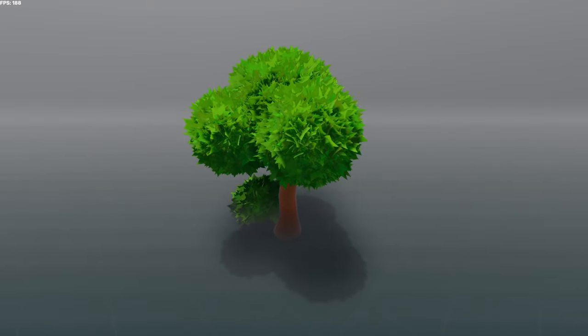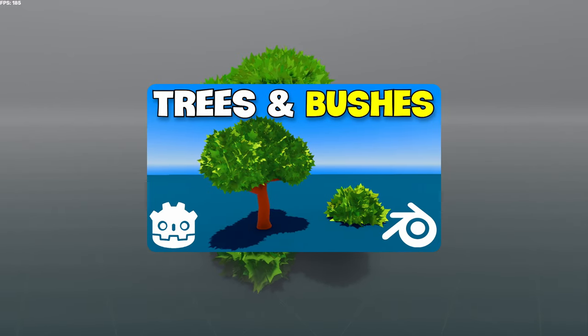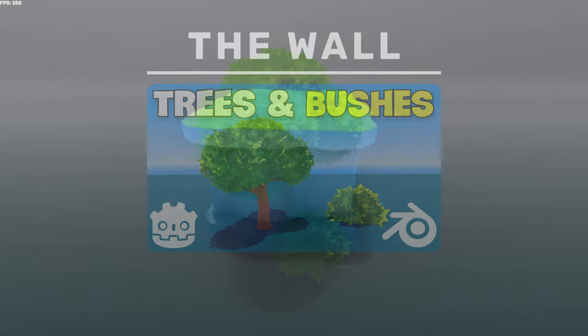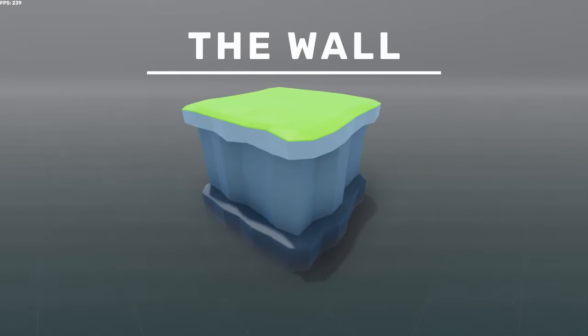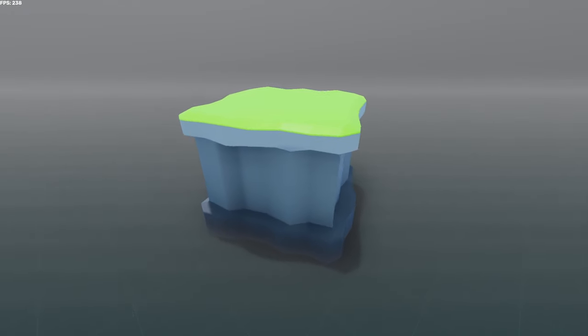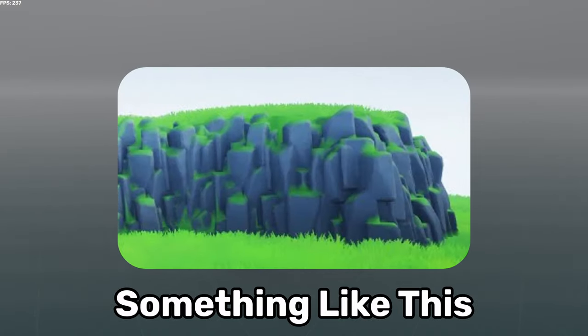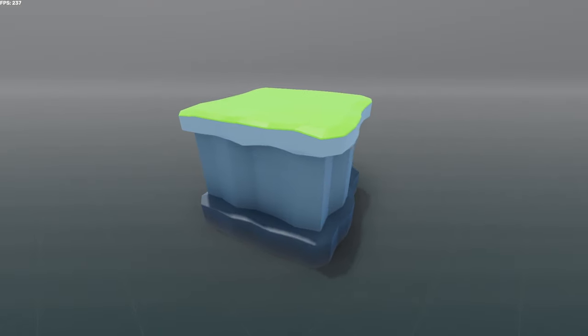If you also want to make trees and bushes just like mine, I've made a tutorial on how you can do that. The wall — this was inspired by a unique asset I saw online. I think it looks alright, but I'll probably scrap it later because I want a more stylized cliffside. This model would look great in a Roblox game though.